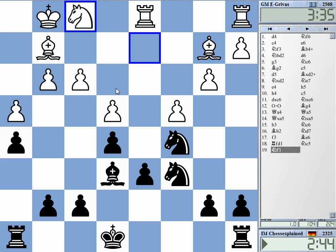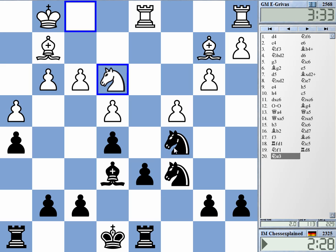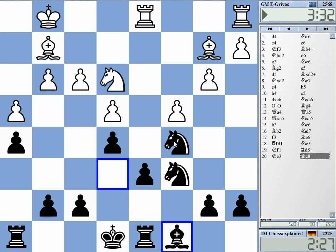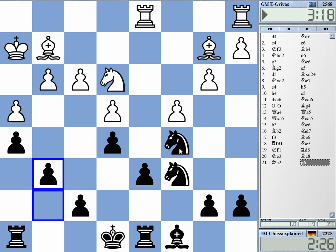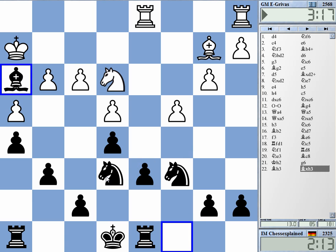He wants to bring the knight to d5. I'm not sure I can afford to castle long of course. I needed to start with g6 — yes, g6 was more precise. Now he's got knight f5. Knight e6 — I'll take it. Come on, let's take it, keep it simple.